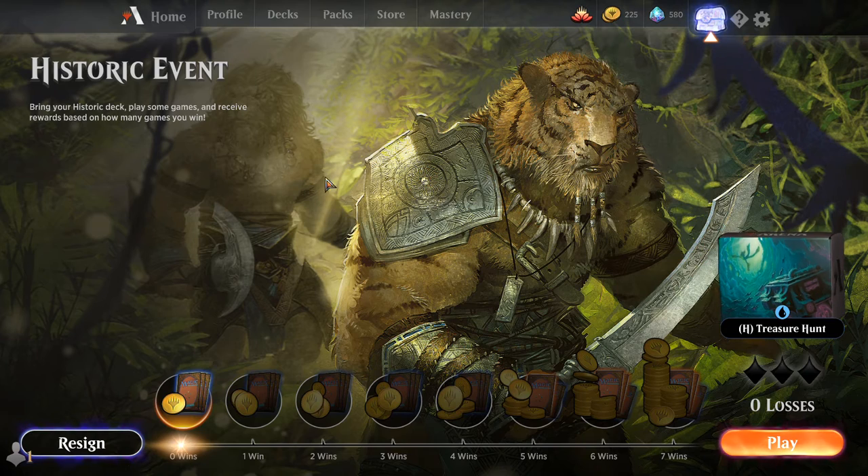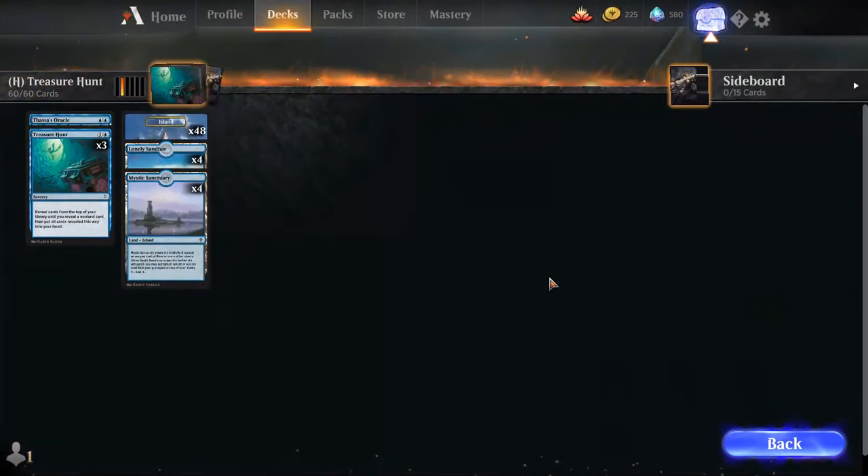All right, so today I'm jumping in on Historic with Treasure Hunt. I just think the deck is hilarious. One Thassa's Oracle, three Treasure Hunts, and a pile of lands.